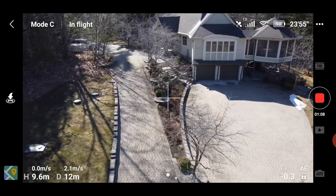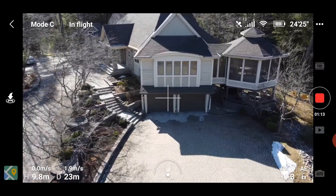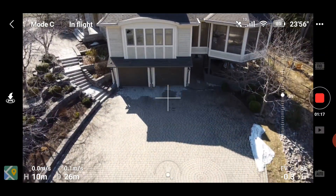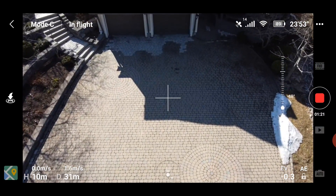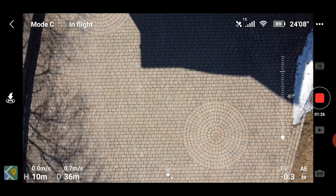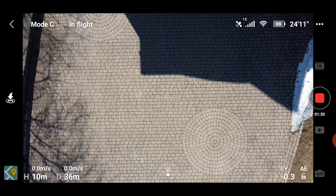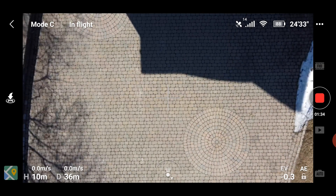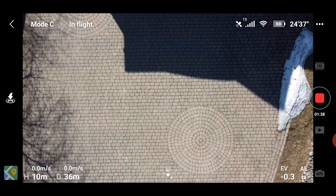So let us pretend that I'm having a normal flight but suddenly the wind picked up and I realize that the wind is too strong for me to bring it home. And I don't want it to go into automatic return to home mode because in fail-safe mode it will climb to my setting of 50 meters where the wind might be even stronger. I just want to be able to set it down safely here.